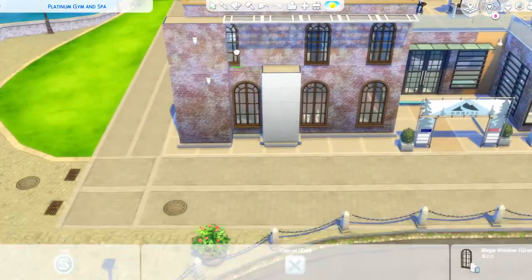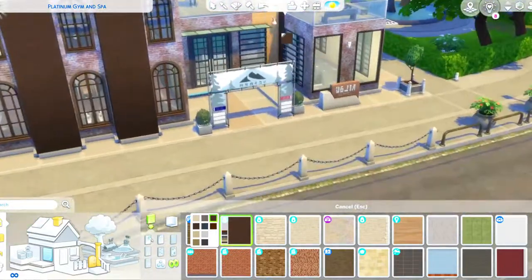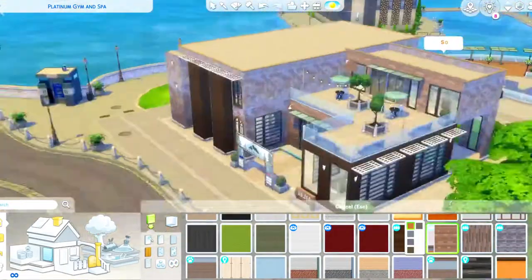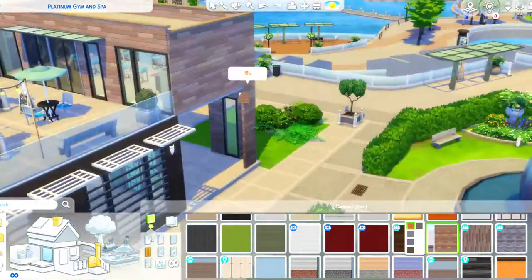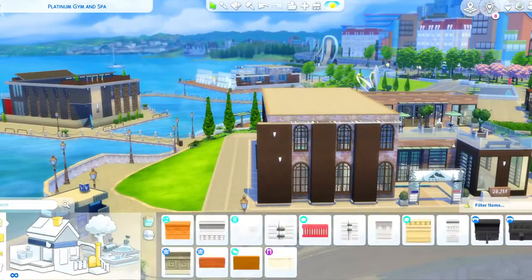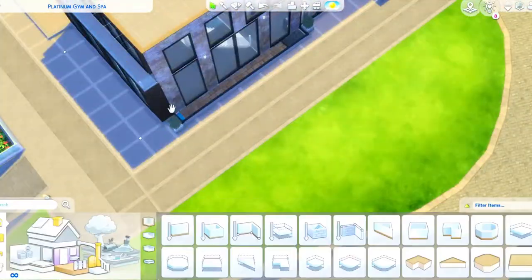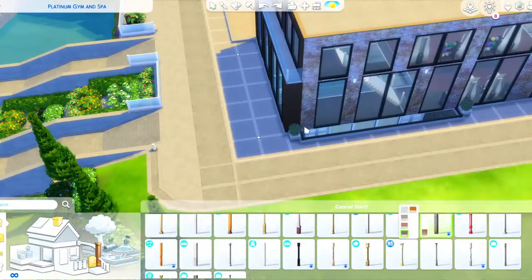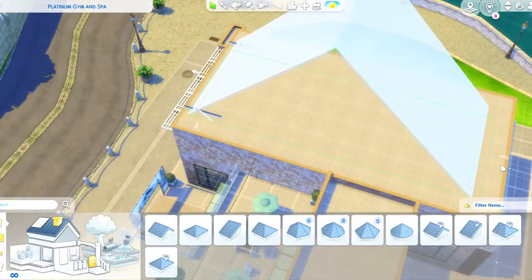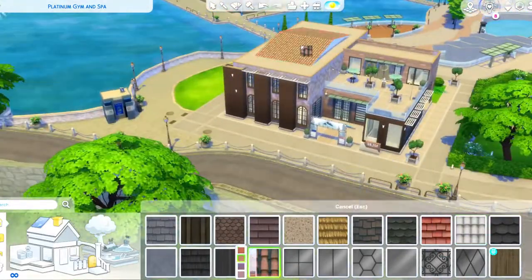If you're a fan of the save file and you play in it, let me know what other community lots you're dying to have. There's a nightclub in the background that I love — it's one of my favorite nightclubs in the game — and I want to build another one there, but I'm not sure we need two nightclubs in this town since there's already another one. I'm trying to go for a variety of builds, converting cafes to restaurants and things like that, so let me know what you'd like.